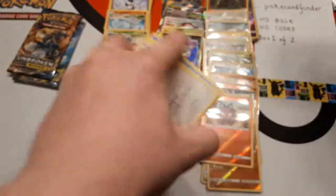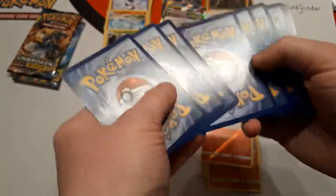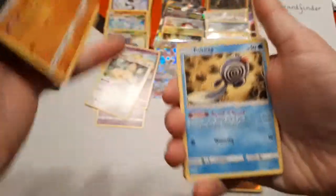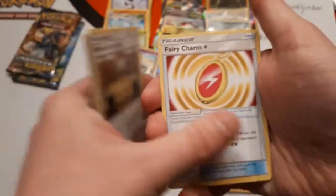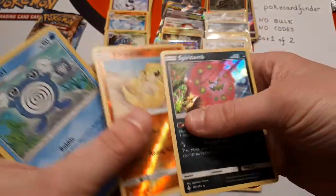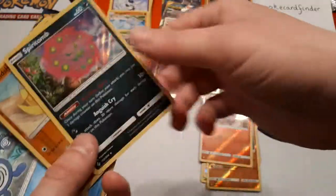We also have links to our Instagram and our Twitter — just go down there on Twitch or YouTube. Zigzagoon, Poliwag, Inkay, Tentacool, Fairy Energy, Martial Arts Dojo, Fairy Charm, Poliwhirl. The reverse is Sandshrew and the rare is Spiritomb — that is a holo rare. I'll give you both.